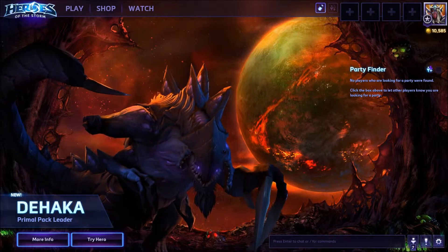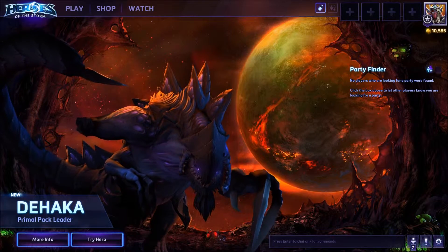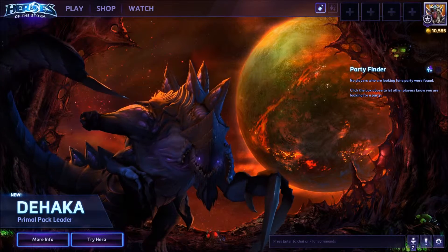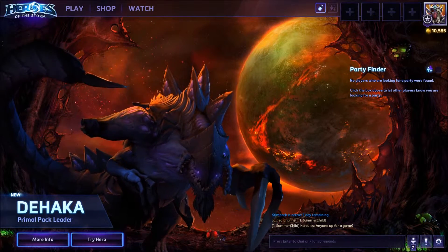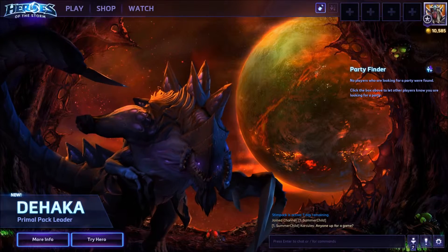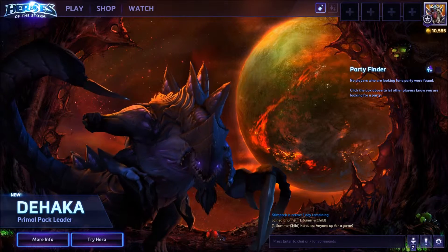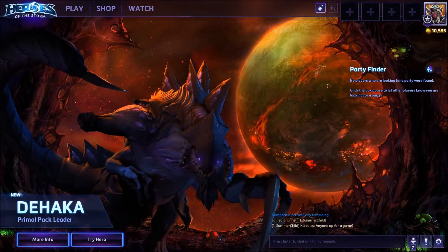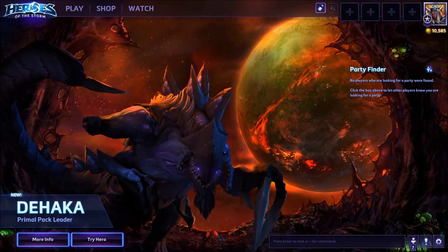Ranked play: bans have arrived. Hero bans have been added to the draft mode for both Hero League and Team League games. All ranked games will use the mid-ban method during drafts, which features two ban rounds per team - one round before hero picks begin and a second halfway through the draft. The player with the highest matchmaking rating on each team will be automatically selected to issue bans, identified by a new crown icon which appears over the hero portrait. Whichever team wins the coin toss will receive first ban and first pick.